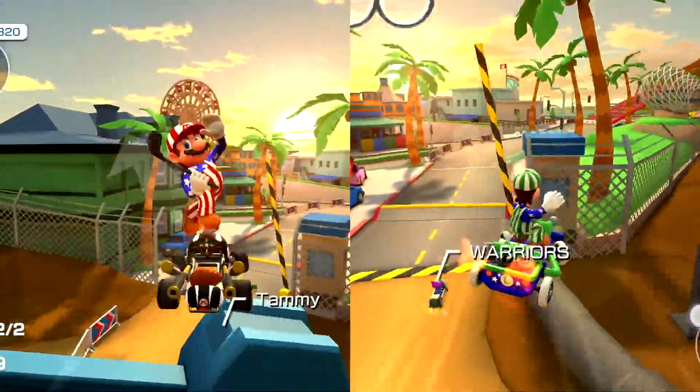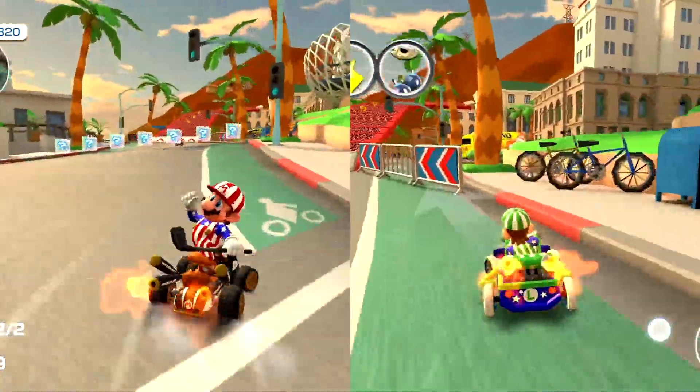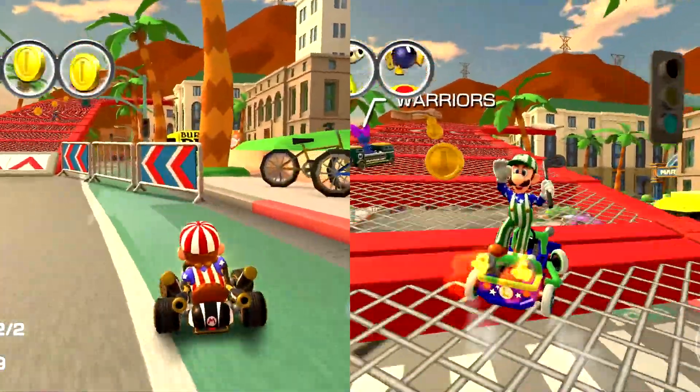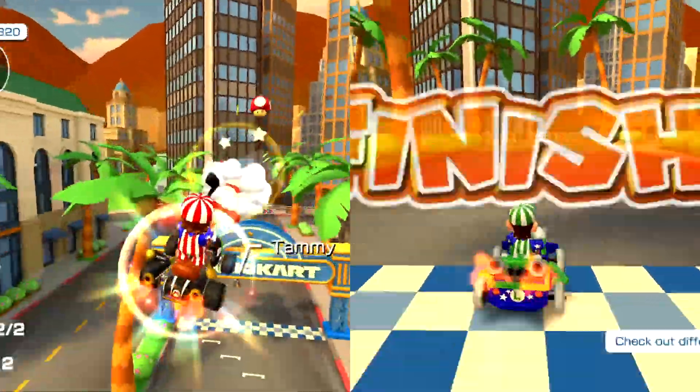The Gulf Mario Brothers have mixed special items, with Gulf Mario getting the Mushroom Cannon and Gulf Luigi getting the Double Bob-ombs. Even though their special items are not that good, bear in mind that one of them could end up having really good track value in the future.